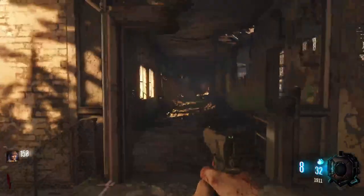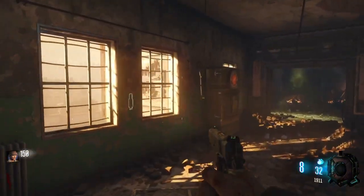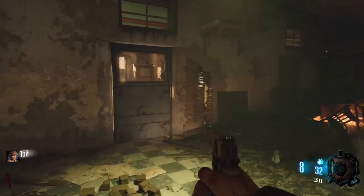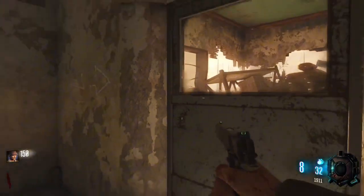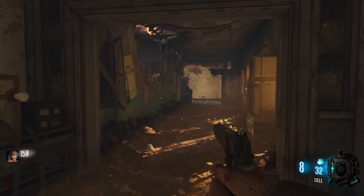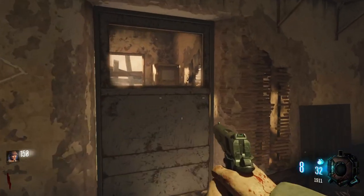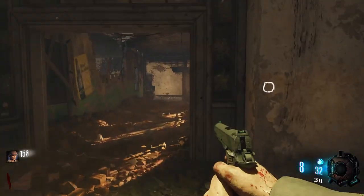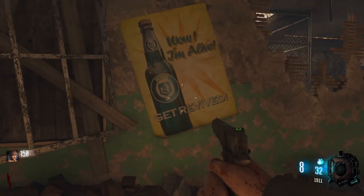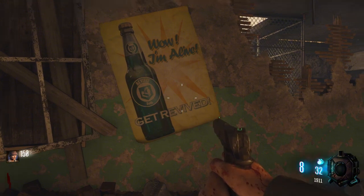Let's go up these stairs. This map looks so good, and there's a double tap — how good. I'm going to open up this door; power's over here. If you see an arrow pointing to a door, open that door, because the power is probably that way. G... Jim... Alive — wait.